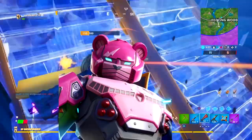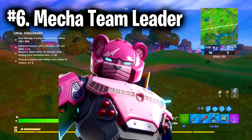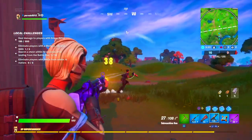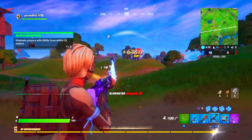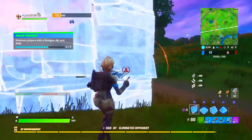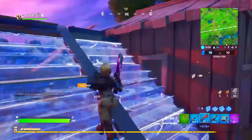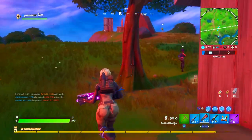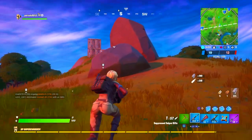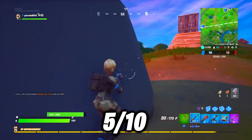Moving on to the number 6 spot, I've placed the Mecha Team Leader skin. I like how detailed the skin is — there's a lot going on and I think it suits the skin. The only thing I dislike is that it's way too bulky, and combined with the fact that it's pink, it makes it one of the easiest skins to spot in the game. The skin also comes with a gray version, which I think looks better and has an overall better color scheme. I'd give it a 5 out of 10, just because of the gray style.